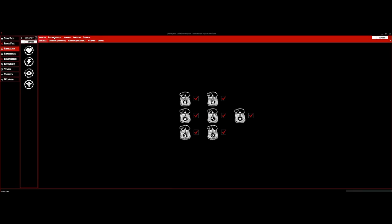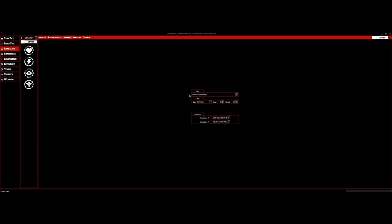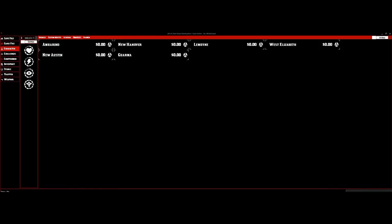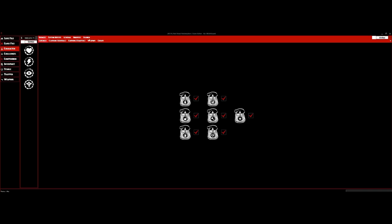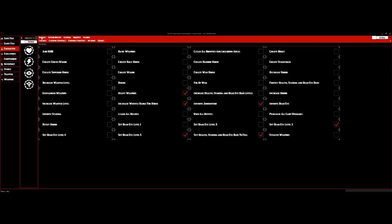Let's go through everything right here. Custom Outfits is where you get all your outfits. General is where you reveal the whole map or have the option to make no changes or reset the map. We have Bounties — you get to change the bounties in each part of the map. We also have Weapons down here and Cheats, which are in-game cheats.